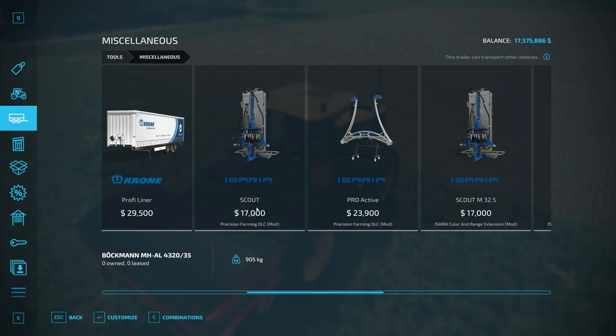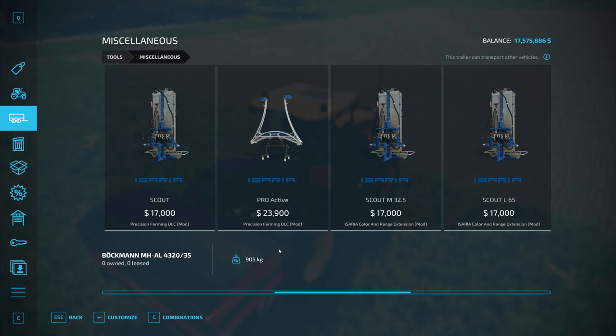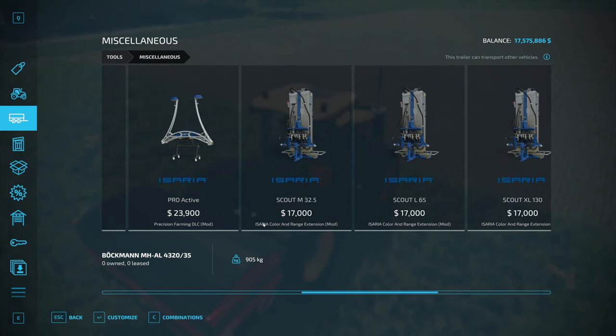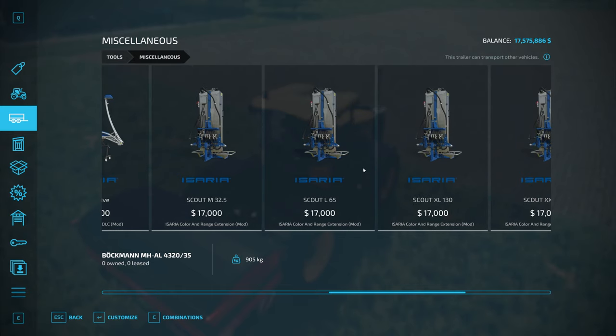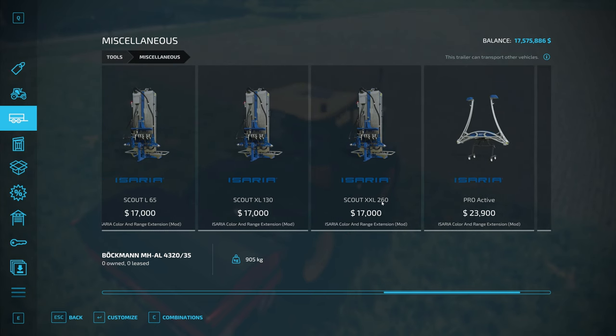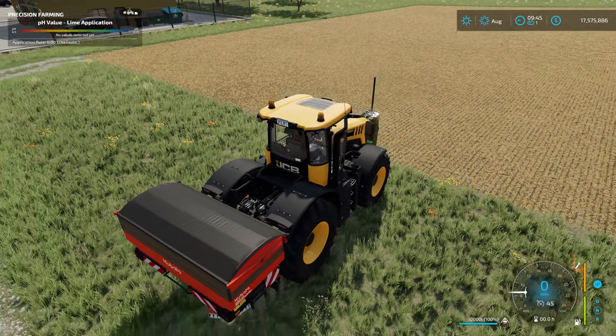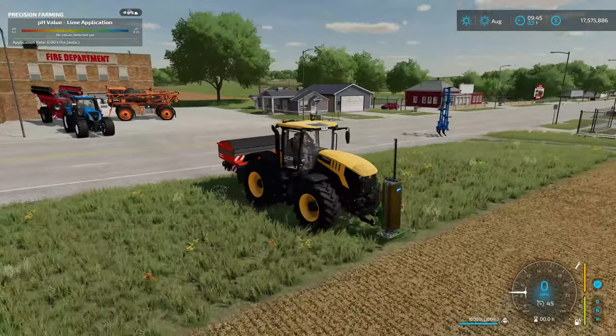There is a mod I'd recommend if you have really big farming fields — the ACIRA color and range extension mod, which you can find in the mods list below. This makes the radius a lot bigger: it does 32 meters, 65 meters, 130 meters, and up to a 260-meter radius every time you take a soil sample, so you can cover a lot of ground that way.